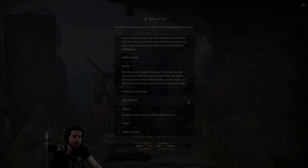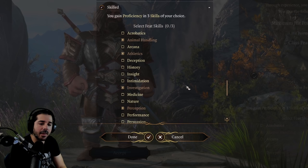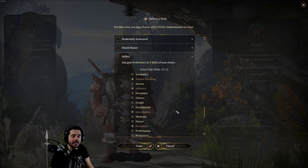The feat called Skilled is pretty self-explanatory: you get proficiency in three skills of your choice. Maybe you have a party lacking in certain skills — this feat can make up for that. It's mainly for those who really care about all the skill checks in the game, like religion checks or lockpicking.